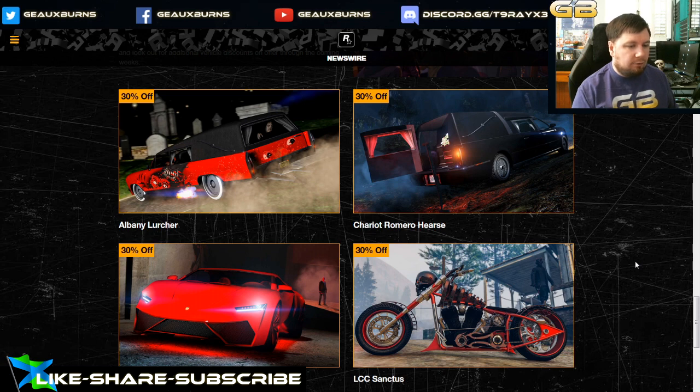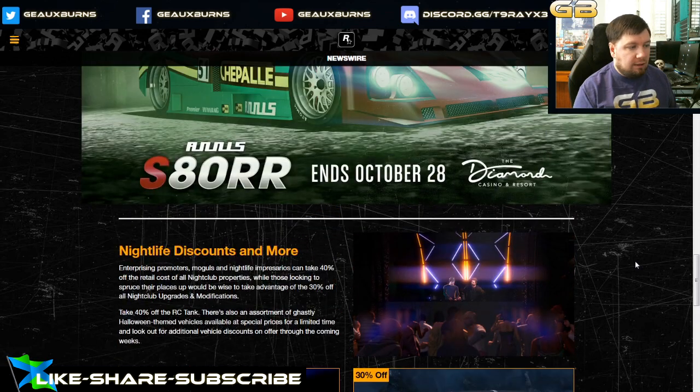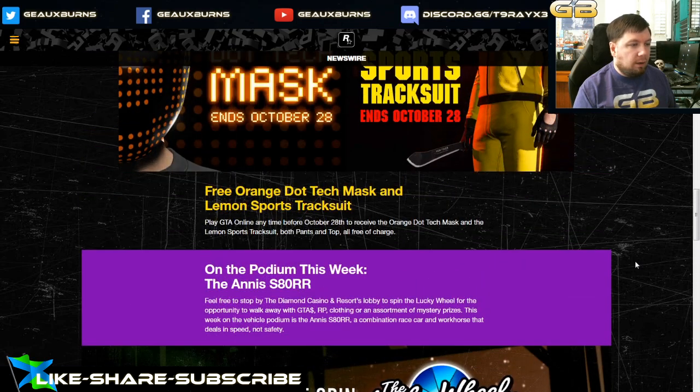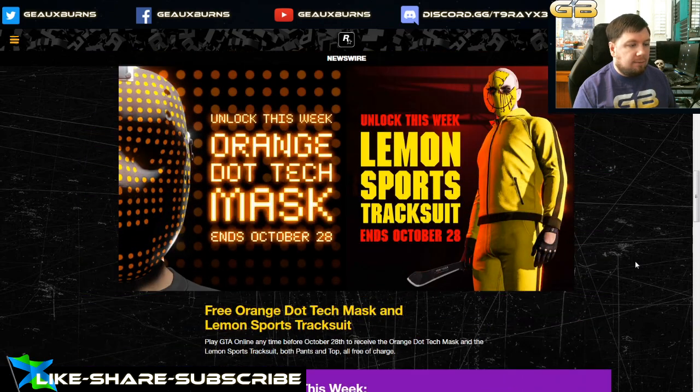The Sanctus, Romero Hearse, and Lurcher are Halloween time-limited vehicles. The Frankenstein may not be re-released until sometime next week. The masks are back at the mask shop over at the beach. Nightclub discounts are live along with the Spin to Win vehicle the S80RR, and the free Orange Dot Tech Mask and Lemon Sports Track Suit — just log in and play GTA Online before October 28th.